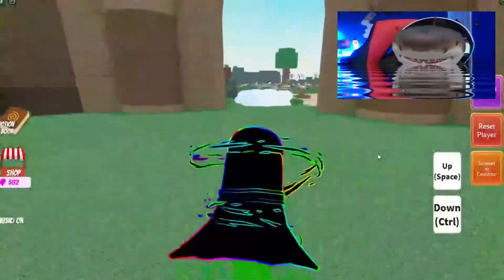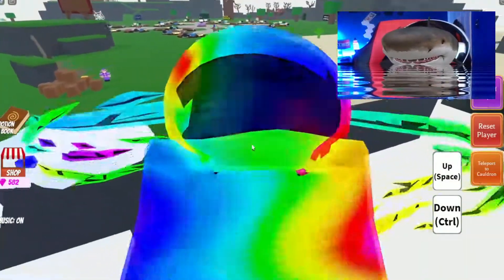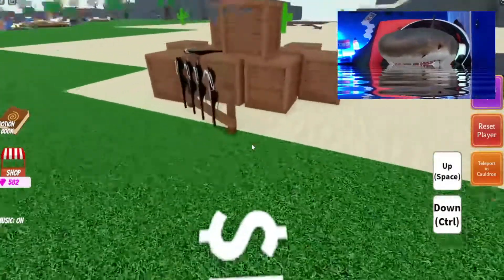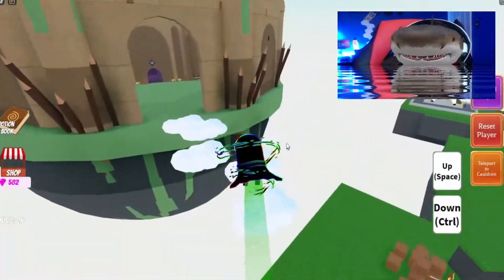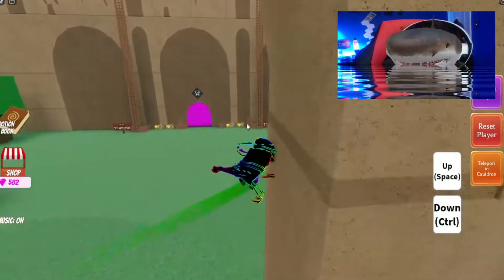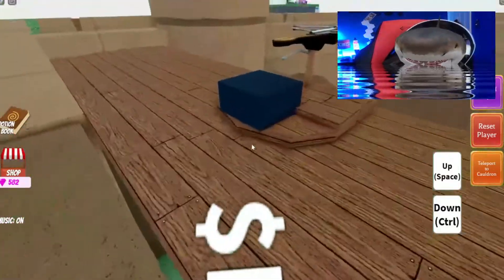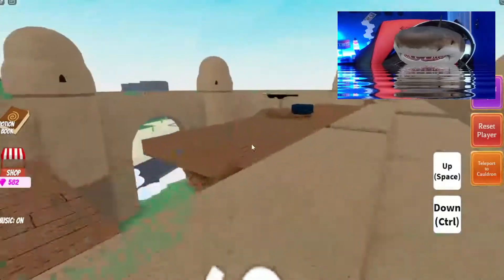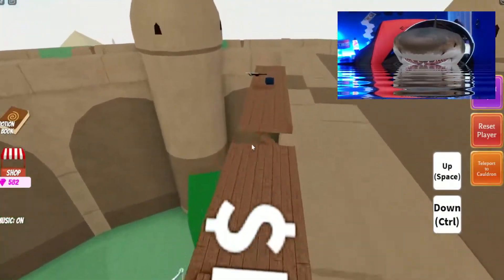Go back to the turrets — the crossbows — and you're gonna have to grab four of them. You can only grab one at a time, and you can go up the ladders or just use a flying potion. I use a flying potion because it's faster. And drop them here, here, over here, and here.